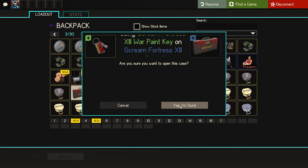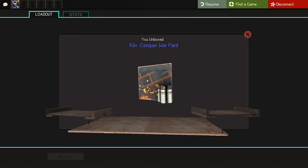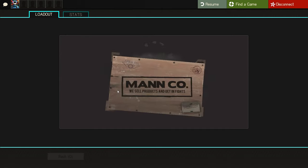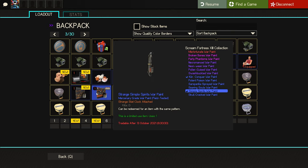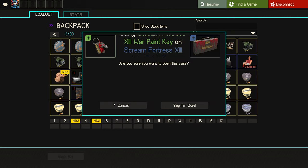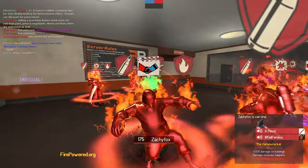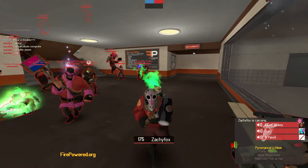And then we've got five of the war paint cases which we're going to open up. Not too bad. I'll tell you what I'm looking for — I'm looking for the Swashbuckler, which is basically my main skin. Strange — okay, looks like field tested. Yeah, field tested, not too bad.